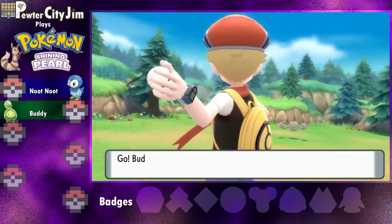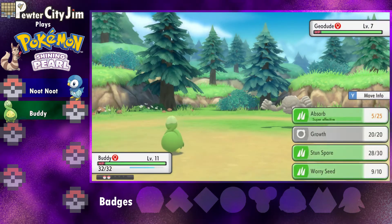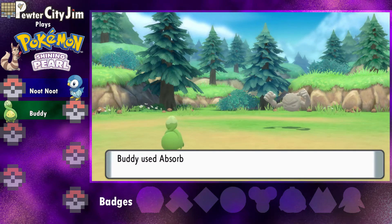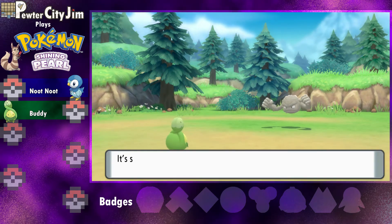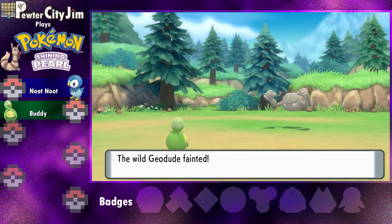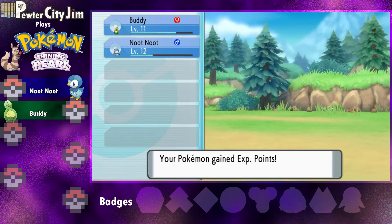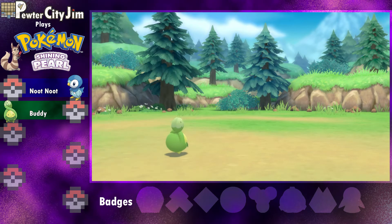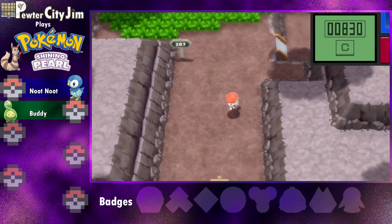Wonder if this one has Sturdy. Out of all abilities to fight against, Sturdy is probably my least favorite. It's not even a particularly difficult ability to deal with, but it does take extra time and an extra PP for a move. So it's just kind of aggravating.